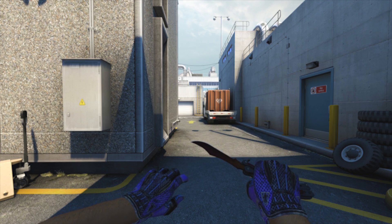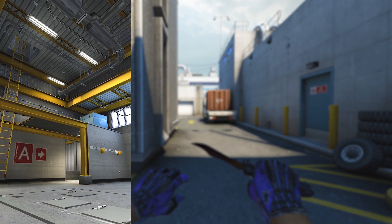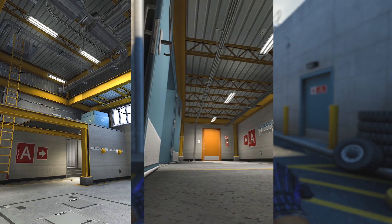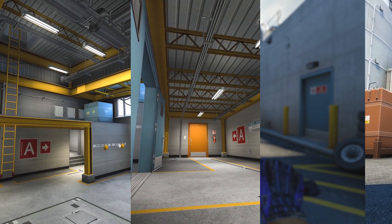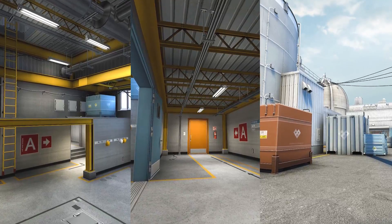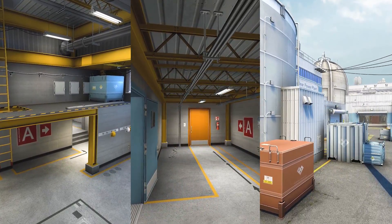Starting on the T side, we have three picks to look at. We're going to be doing a hut peek, I'll be showing you the nade for squeaky and the squeaky pick at the start of the round, and last but not least I'll be showing you a boost you can do to help get an outside pick onto the enemy AWPer or anybody trying to cross outside.